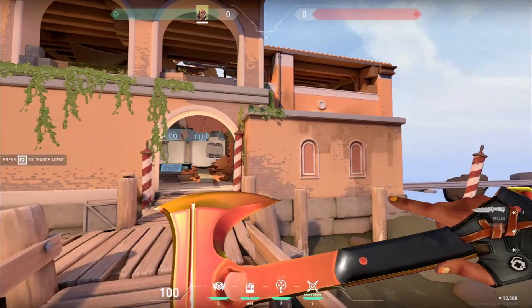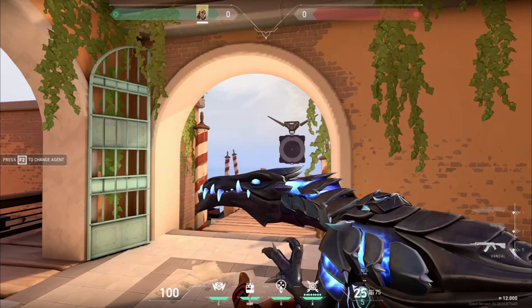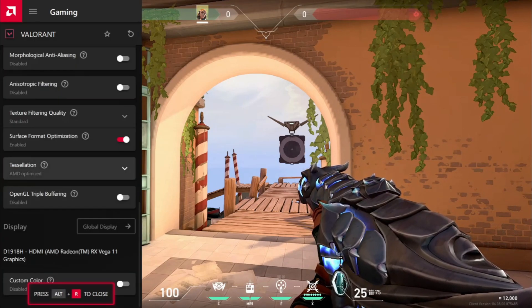In case it does not show up, just head over to your Adrenaline software and check if the Alt+R toggle in-game overlay is turned on. After that, your in-game overlay should pop up something like this.